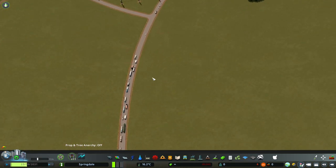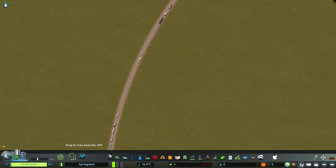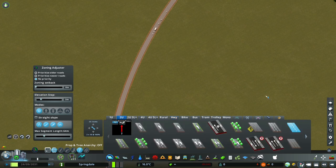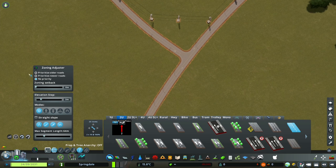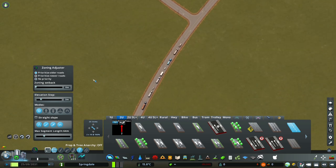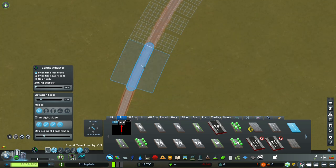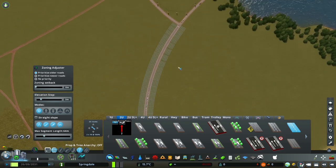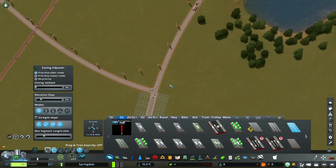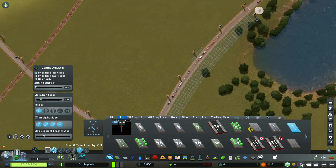Now let's start where we're actually going to start our city. I'm not going to bypass the city straight away — the city is going to form part of this. So we'll grab a pretty standard little road, which is going to be this one — just the standard two-lane road and we're going to do some upgrades. I'm using zoning adjuster, so what I'm going to do is I'm going to always prioritize the older roads. We'll upgrade this area over here to become a zonable piece of road, and let's do a little bit more of that up to about there. We'll also zone on the other side up to about the little lake over here.